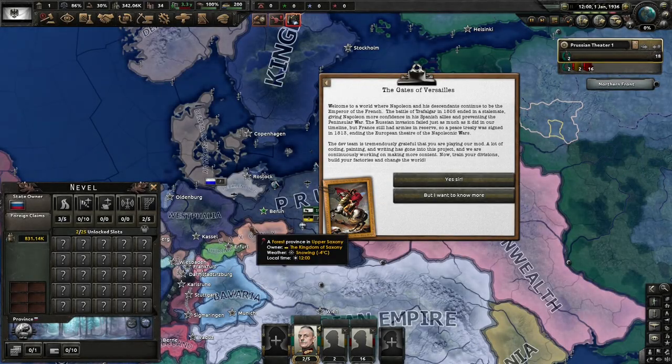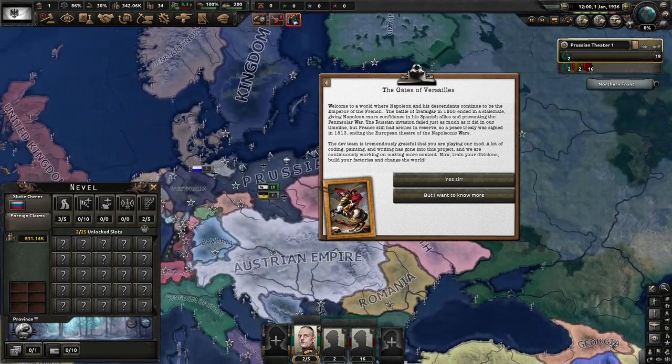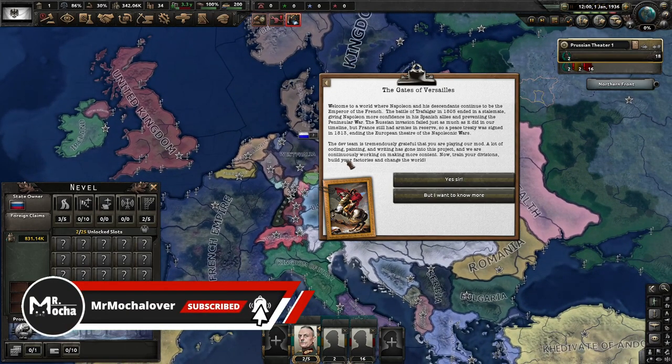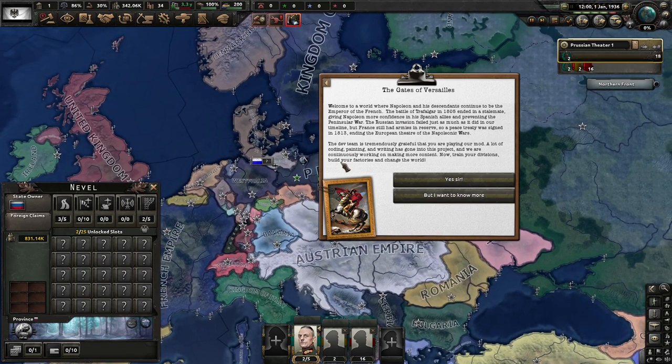Hello everyone, thank you for joining me to start a new campaign in Hearts of Iron 4 using a mod called the Gates of Versailles. It presents a world where Napoleon and his descendants continue to be Emperor of the French. The Battle of Trafalgar in 1805 ended in a stalemate, giving Napoleon more confidence in his Spanish allies, preventing the Peninsular War. The Russian invasion failed as in our timeline, but France still had armies, so a peace treaty was signed in 1813, ending the European theater of the Napoleonic Wars.